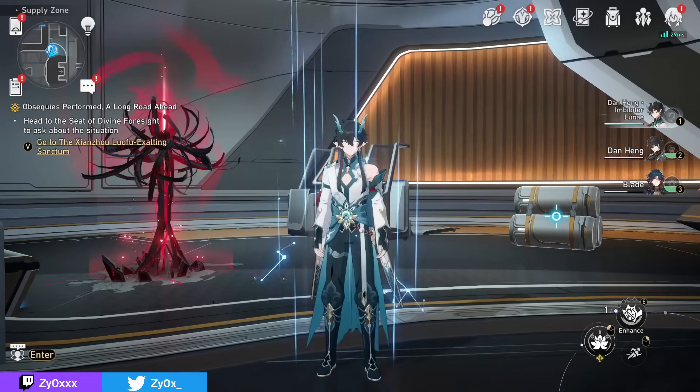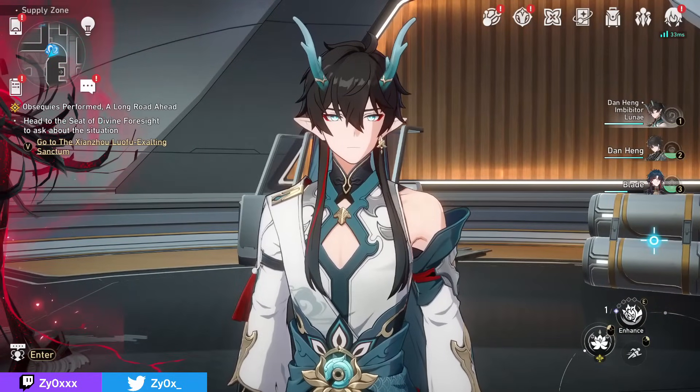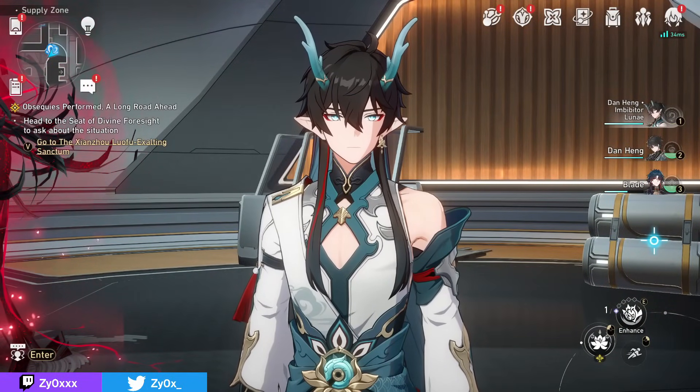Overall, I really do love this new hyper carry DPS, Imbibiter Lunae — one of my favorite character designs but also very fun to use and very strong in my opinion. I hope this detailed video covered everything you need to know. I do want to apologize for the slight delay on the release of this video, as I really wanted to test out everything. Since this character is new and new things are still being discovered, any updates will be in a pinned comment. Hope this was worth it, I hope you guys enjoy this character as much as I do, and I'll catch you in the next one.